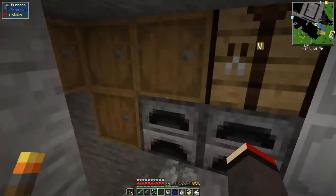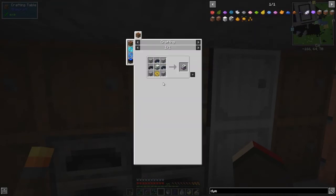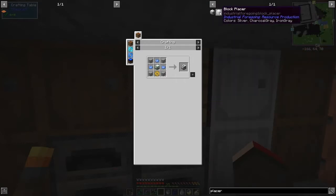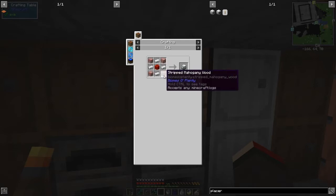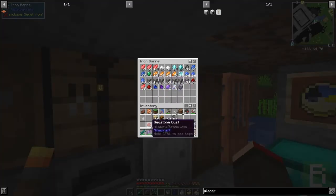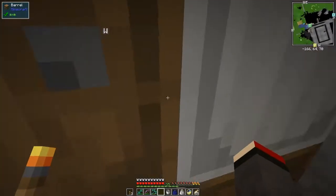The next thing we would like to do is make a block placer. I'm not sure how we do that — this is what dye and it's got a dye mixer from Industrial Foregoing. I wonder what that does, we'll have to test that out some stage. For the block placer from Industrial Foregoing we need three droppers and four pieces of plastic, a piece of redstone. This one is four iron, four wood, and one block of redstone.